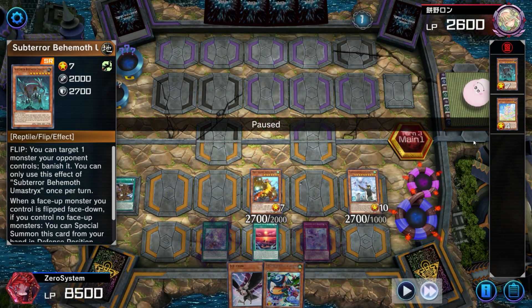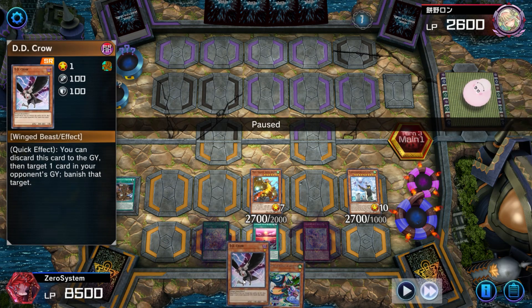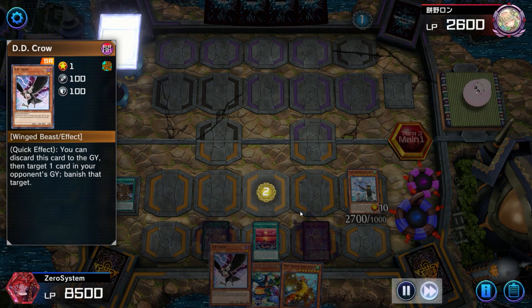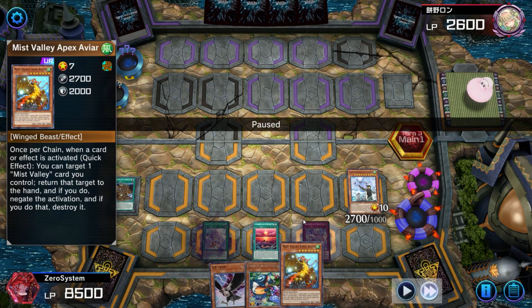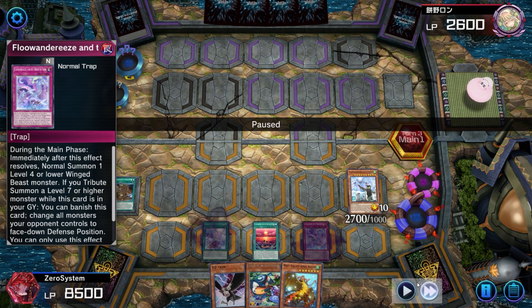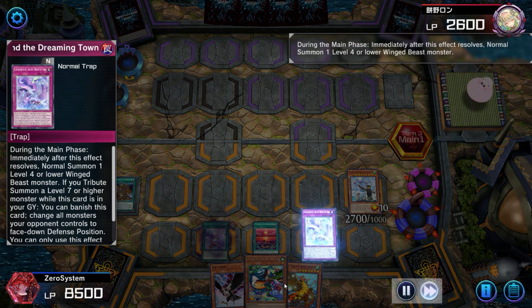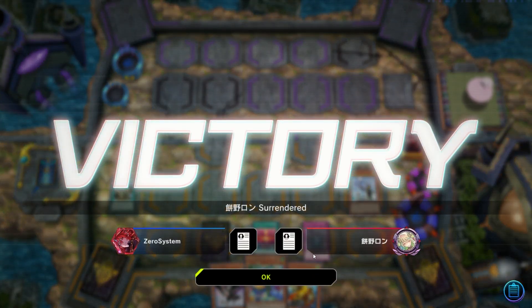The opponent reveals they're on a Subterror Earth deck — really interesting. Because they brick turn one I stop their search with DD Crow, which I hard drew. Even if the opponent had Evenly Matched — they attempt to go battle phase — I bring back out Apex. Lightning Storm is very unlikely because it's not really being played. The opponent attempts to go battle phase so I activate Dreaming Town and they just scoop it up. That was the second match of season 17 — pretty successful going second.